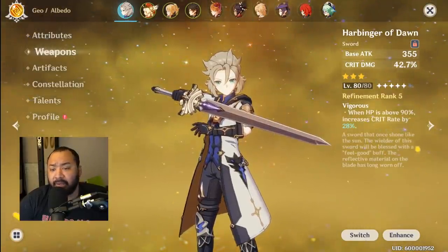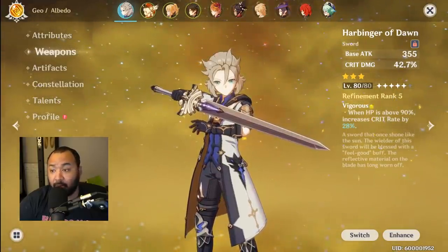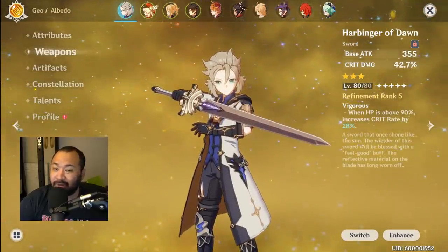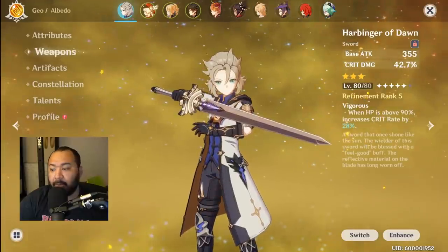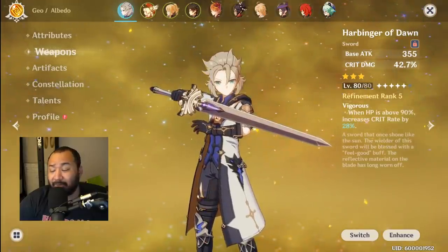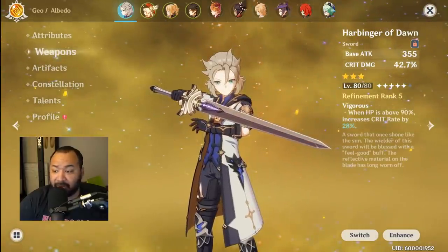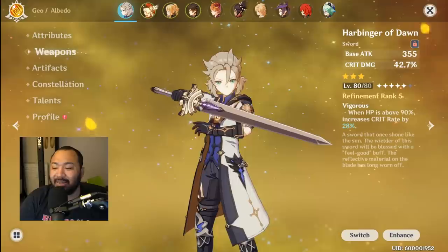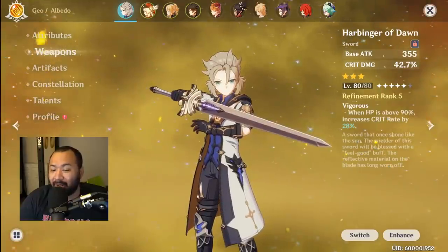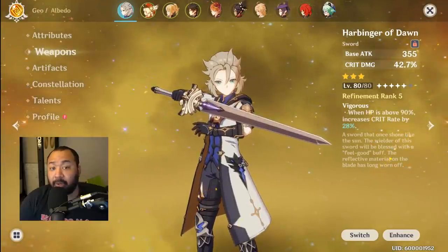Just a small disclaimer before we get into this — I don't normally build three-star or four-star weapons just because resources in this game are really slim right now. I just try to focus on a particular star grade so I can manage my resources as efficiently as possible. But due to the sheer amount of times I've been asked about this weapon, I decided to build both so you guys can see for yourselves which weapon is best. We'll talk about it in a small breakdown — not crazy numbers, just my take on each weapon from playing with each of them.